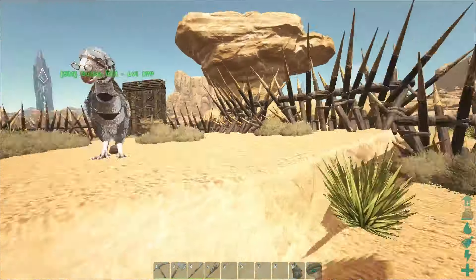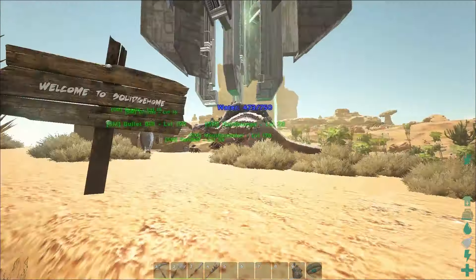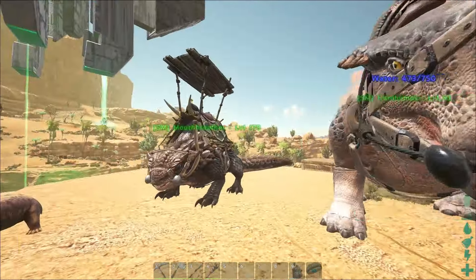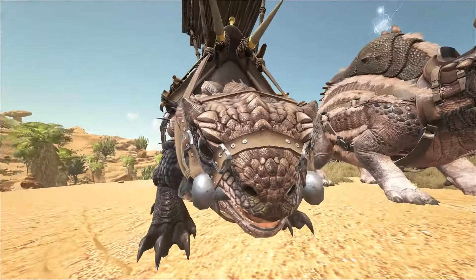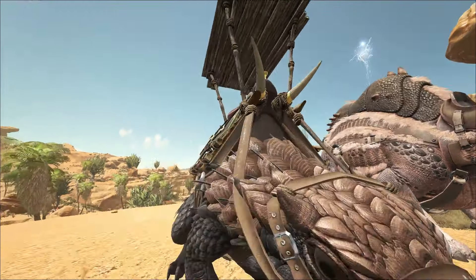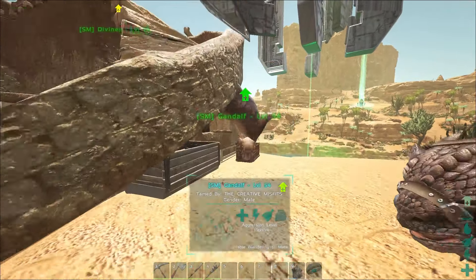For my subs or anyone new to the channel, I just want to show you my new base on the Creative Misfits server, playing on there with a bunch of guys. Squidge Home is over at the Green Obelisk as you can see. We've got Hard Humps over here — she's rocking out. And Mouth Breather, the thorny dragon — called that because he just doesn't close his mouth. He's only not closing his mouth because he's got a bit in his mouth; I wish I could remove that. It doesn't look very comfortable for him.